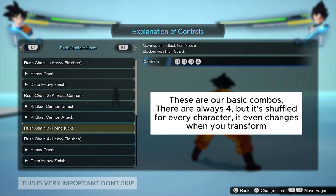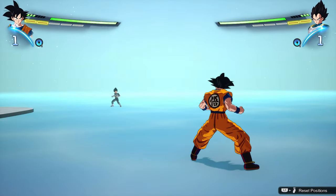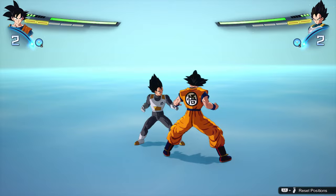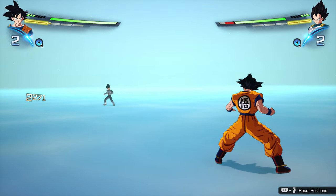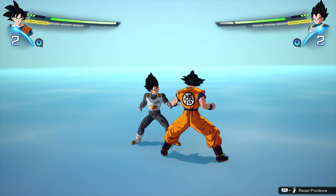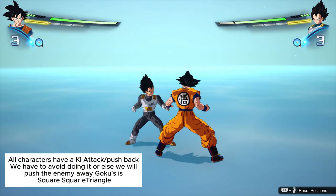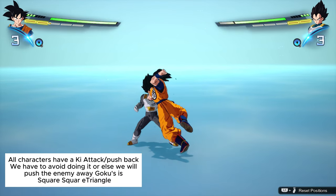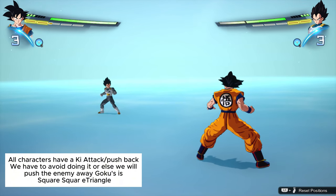What we need to achieve is not repeating the combos, because when you repeat one twice you knock your enemy back. For example, doing Square + Triangle twice knocks him away — we don't want that. We need them close. Also avoid the ki attack since it pushes the enemy away, so Square, Square + Triangle is something we want to avoid in most cases.